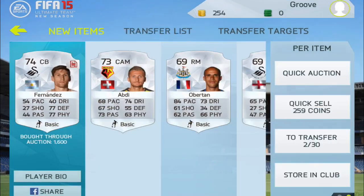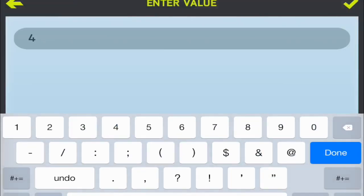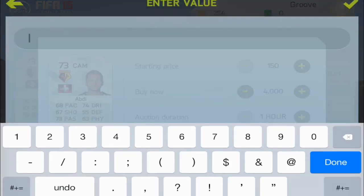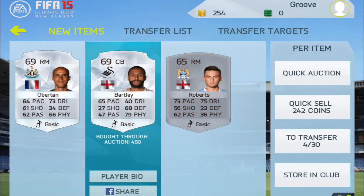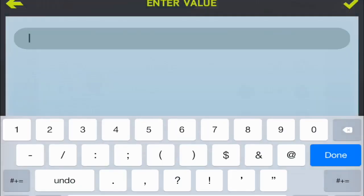As we can see on the screen right in front of us, we picked up a Fernandez, which was actually a really sweet deal — picked him up for 1,600 coins and I'm going to sell him on for maybe 4k. Then we picked up this Abdi for 400 coins and we're going to sell him on for 5k, making quite a bit of profit. Then we got this Obatan, which was such a sick deal for 3k — we're going to list him up for 10k.